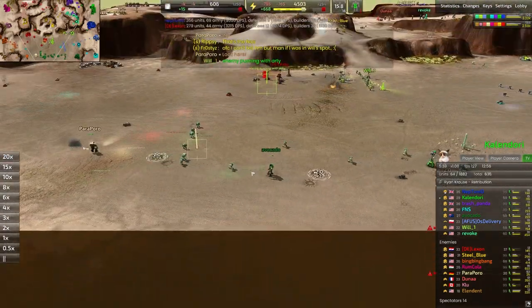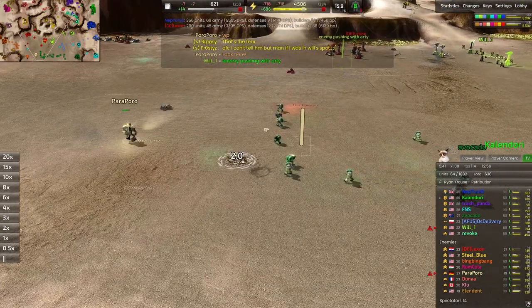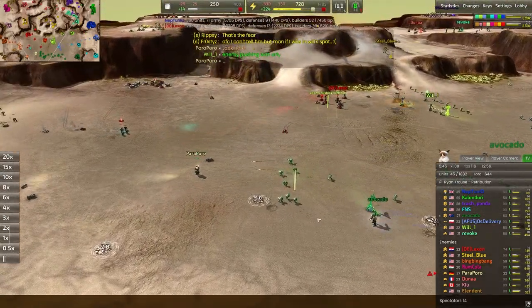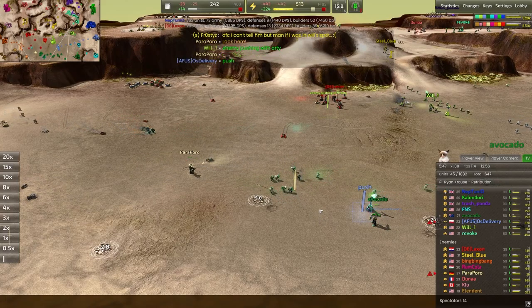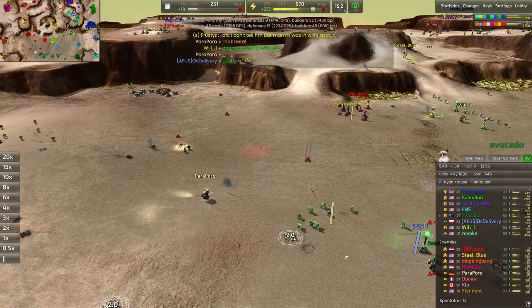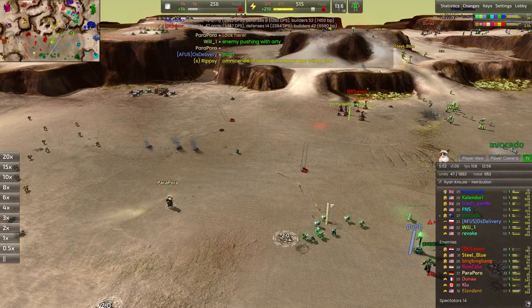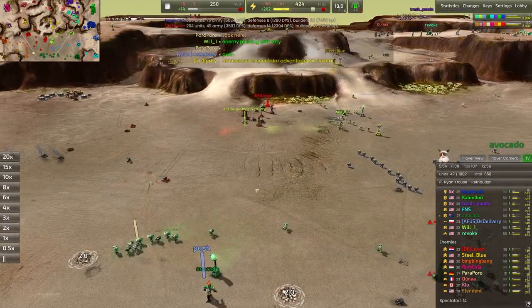Avocado is winning the southern fight very nicely — you can see these bots pushing forward. The pawn-rocketeer combo is one of my personal favorites. It gives you the flexibility of the pawns' speed to run around static defenses, and you also have that long-range siege option with the rocketeers, which is very important.